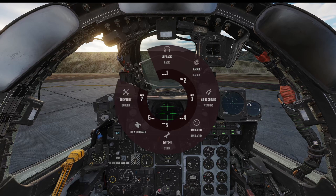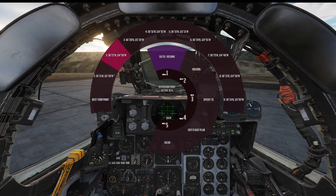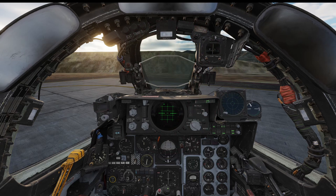Here we are in the game on the ground. You basically open the Jester wheel, go to navigation, then resume, and you have your waypoints there. At any time you can select them and Jester will navigate towards them. Pretty easy.